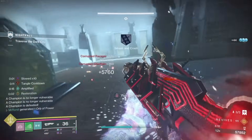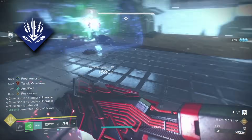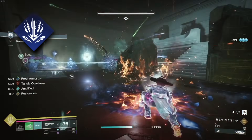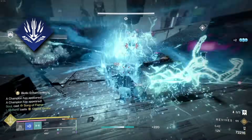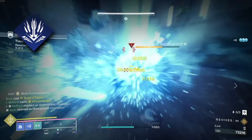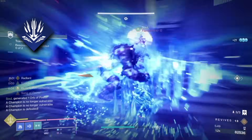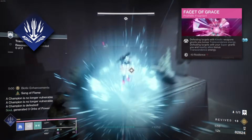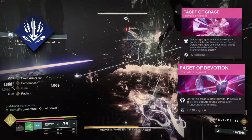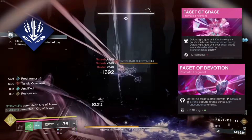The Super we're using in this build is Behemoth. Behemoth is a roaming Super, so not only has it benefited from the Super Generation buff, but it has increased damage against Champions as well, so it can now do huge amounts of damage, and with the Stasis effects it can deal with Champions with ease. Whilst using your Super, it will generate a ton of Darkness Energy for Transcendence because the Super is Stasis, and with Facet of Grace and Facet of Devotion on top, we can also generate a ton of Light Transcendence Energy from one Super cast.